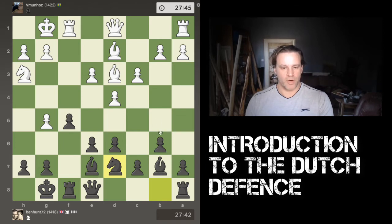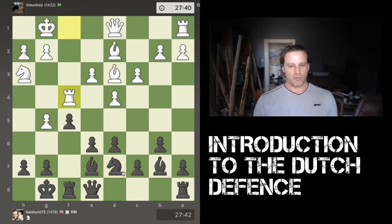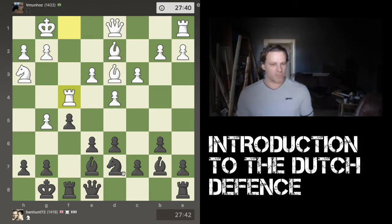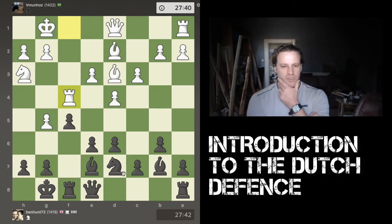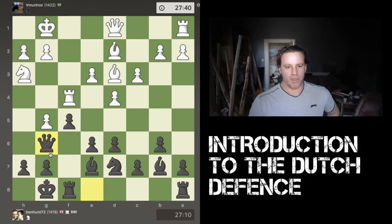I decide to bring out my other knight that's been undeveloped — it wants to take part in the game. Then white plays rook to f4, which was a slightly unusual move. I really had to ask myself what my opponent's plan was — does he want to swing his rook across, or bring his queen down to attack my king? I bring my queen out to g6, which stops the advance of the g-pawn and also lines my queen up with the enemy king.